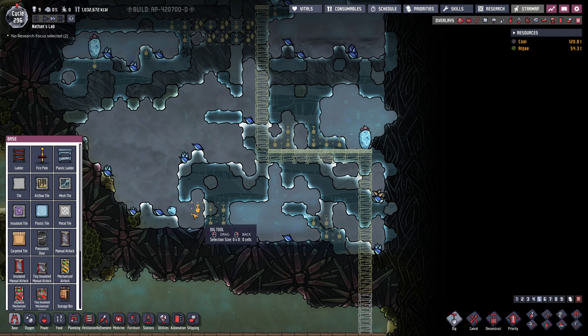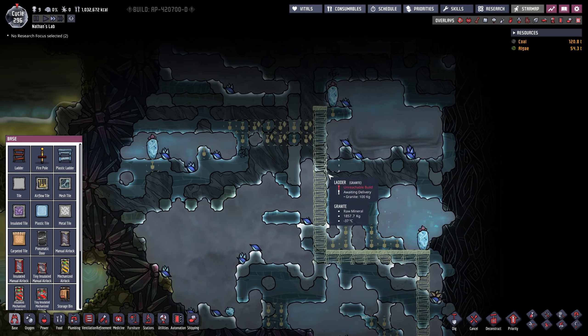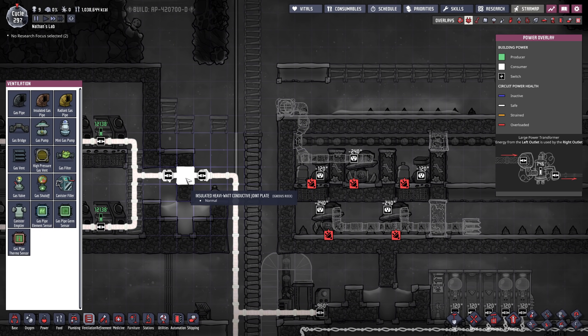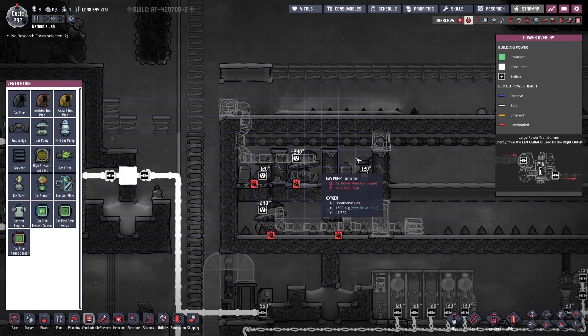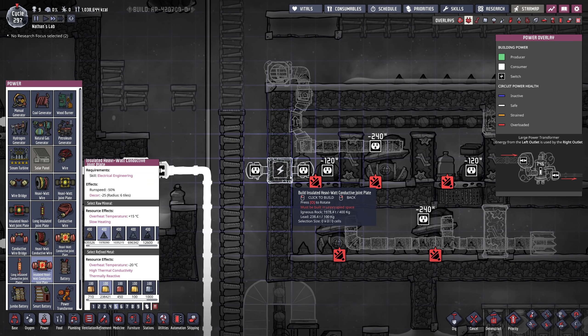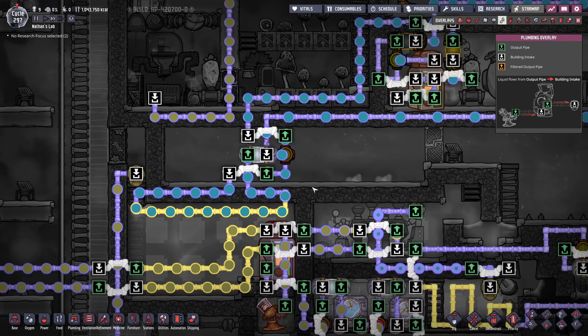Looks like I already found another cold biome — we're gonna dig our way all the way up there, grab some more wheeze warts. That's actually one, two, three, four more seeds. I'm actually thinking about running my main power cable through this since it's so close — if we just go in here, easy.